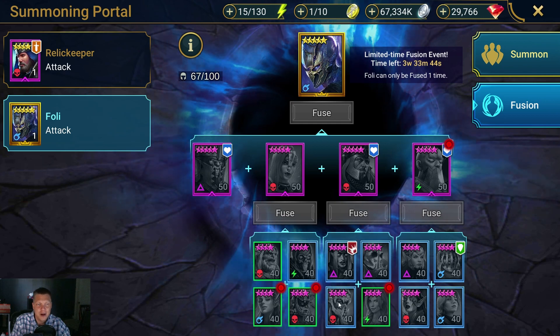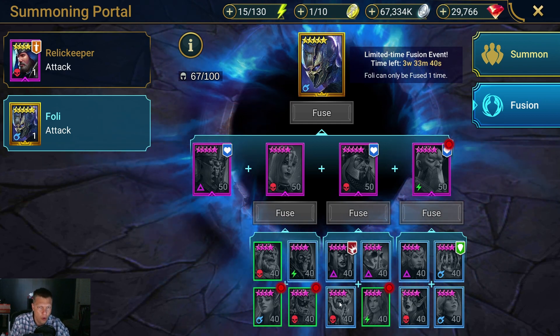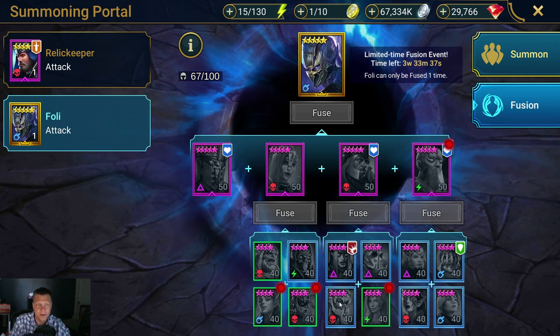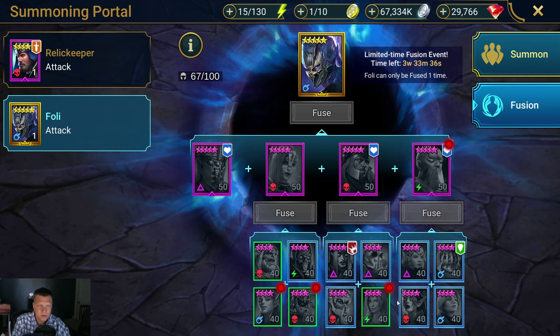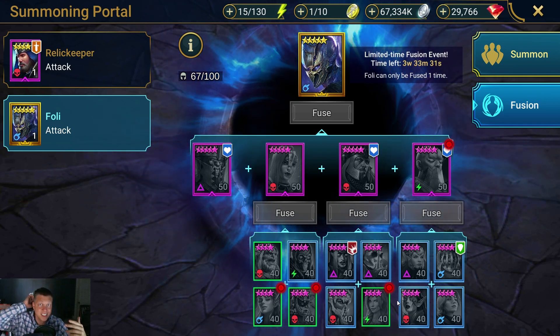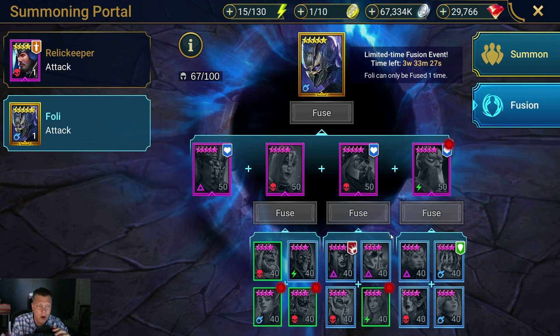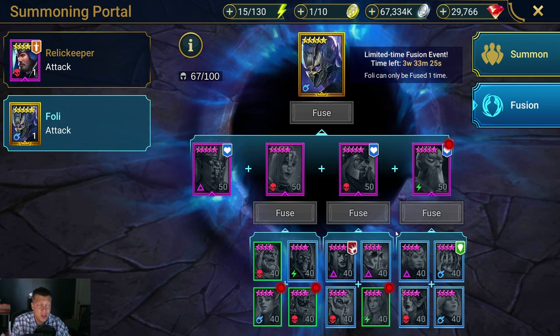None of these characters at the bottom here, even the rares, are life-changing. There's nothing down here like an Apothecary, Kale, Bellower, or Coldheart — nothing that I would feel super hesitant to lose. So don't worry about fusing up to get these epics. I would go for it and get as far as you can.